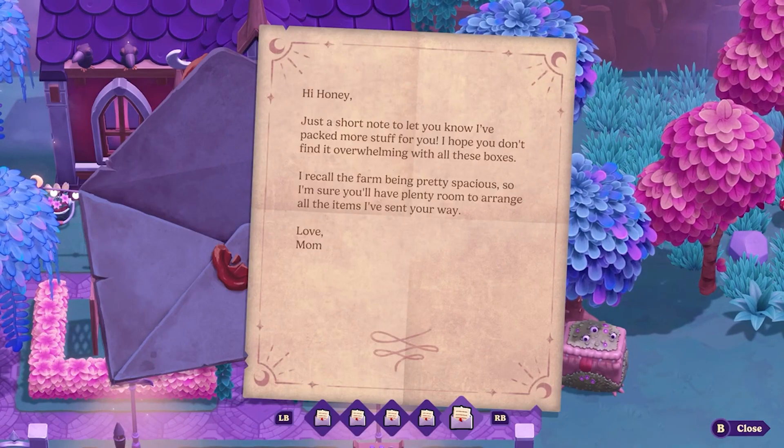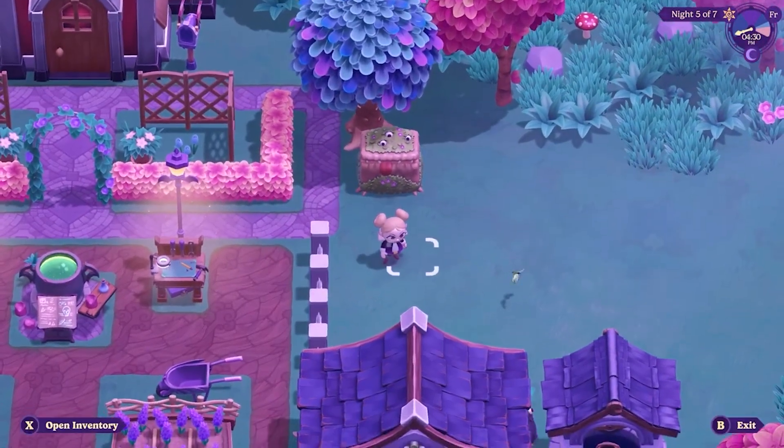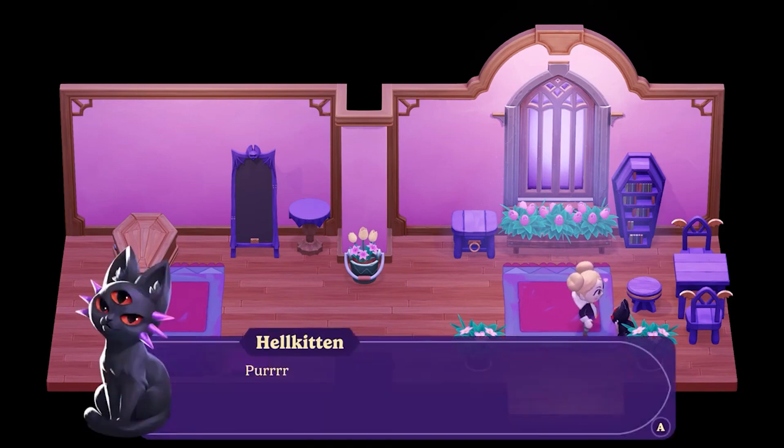Another neat part is that everything has animal-like qualities. You have your shipping bin that has a bunch of eyeballs all over it, our hellcat, and there's all sorts of other things that float around that you can catch with the butterfly net.